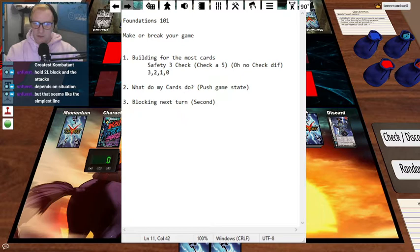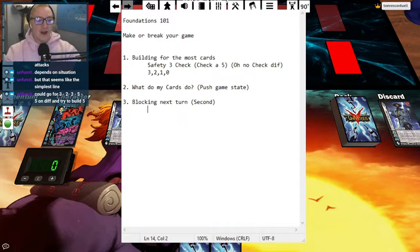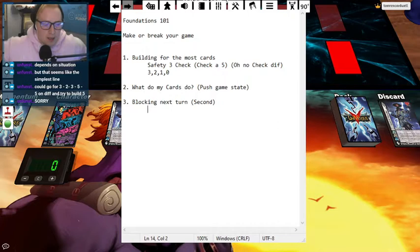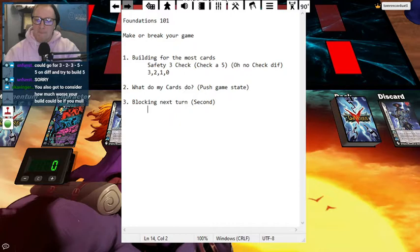My last point is blocking next turn. This is really important whenever you go second. The earth symbol is very good at throwing low blocks. The point of this is: if you look at my hand, following out my priorities of what's the smartest way to build out as many foundations as I possibly can, followed by the most relevant card text, followed by appropriate blocks — if we made this our line, these cards both have the same two low block. If I'm afraid of the low attack, which we're in Unfunstuff's example fighting a super sweet earth deck.